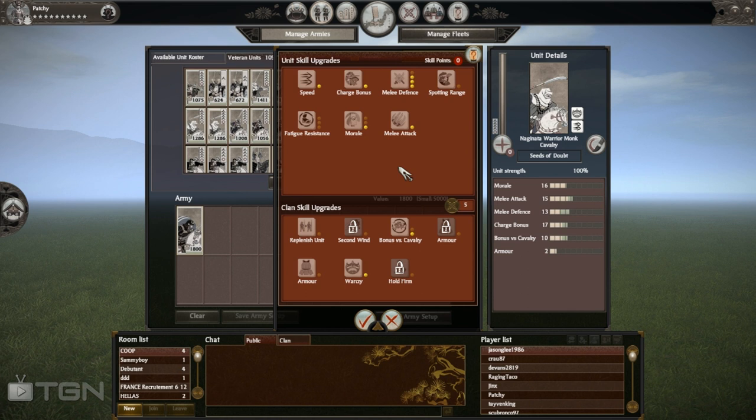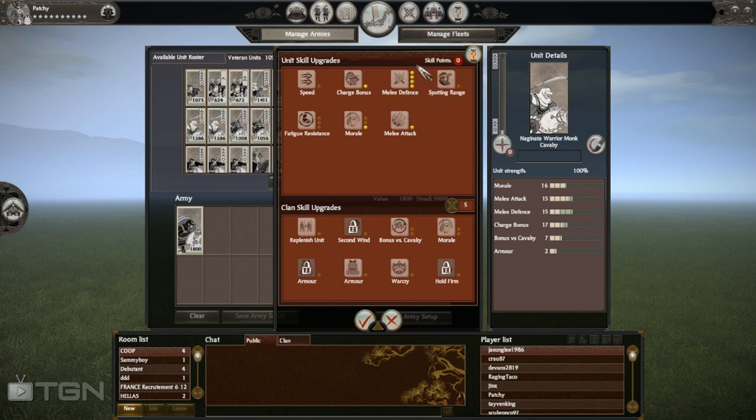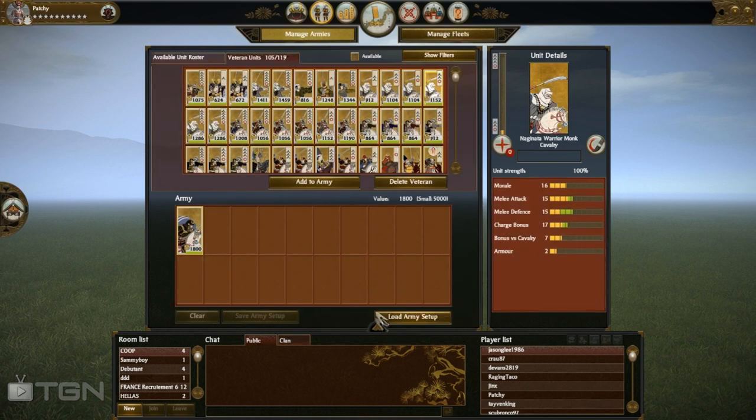From tests we did with Prussian Prince, it was pretty decisive most of the time. Level 3 Warry Monk Cav with one attack and two defense costs exactly like level 2 Yari Cav. After a counter charge it actually wins about 70% of the time. In a prolonged melee fight, they win. So really, if there is no micro — if you can't pull back and charge again — Naginata Warry Monk can actually win at level 3 at the same cost.